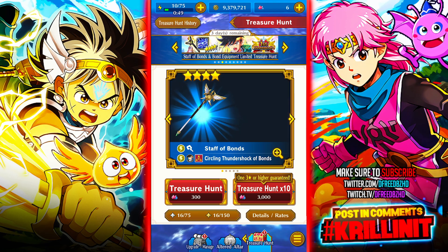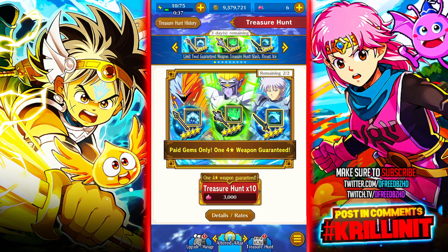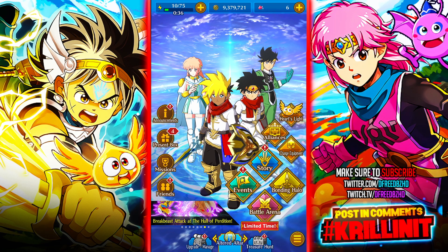This game does have two currencies: red gems and blue gems. Blue gems are the free ones — you'll never earn red gems for free. By extension, if you've played any game with two currencies, there will be paid-only banners.